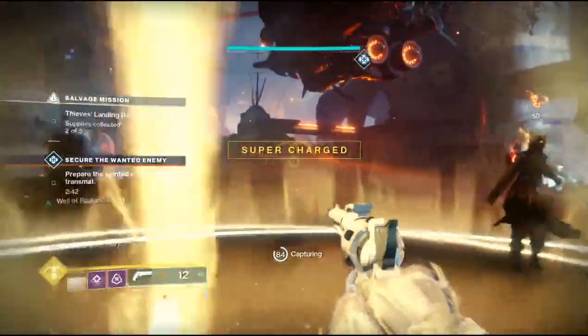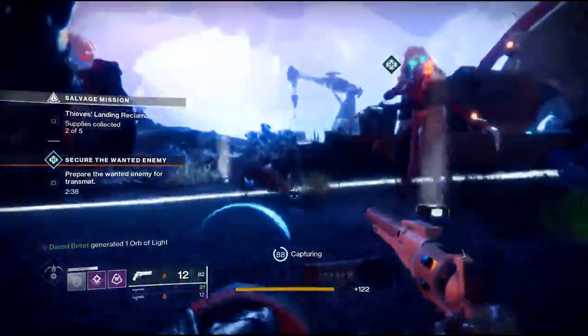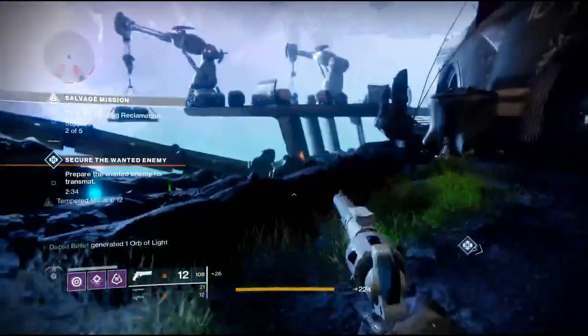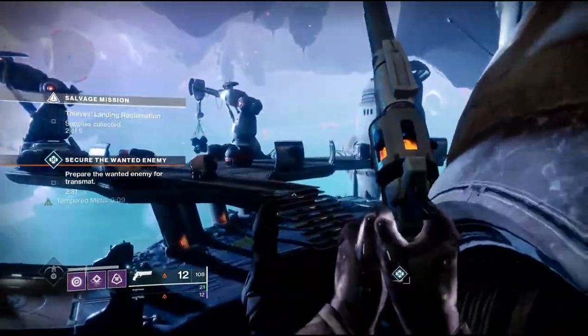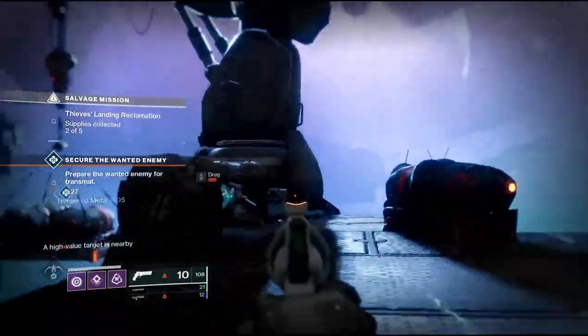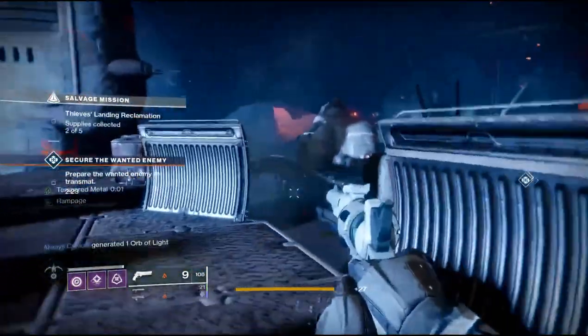If you're the only one doing a public event you still want to stay there and finish it out, but if there are other people doing it you can let them handle it and run off to complete your patrol bounty. The faster you get this stuff done, the faster you get your ghost fragments and the quicker you can get to your Spider bounties.